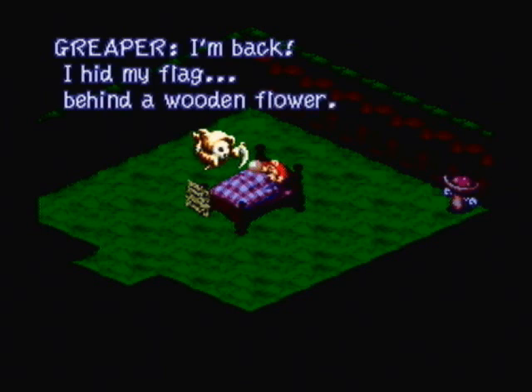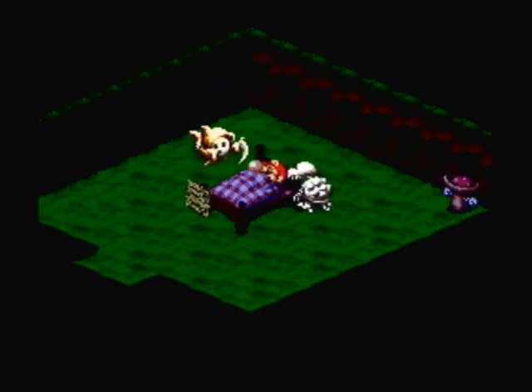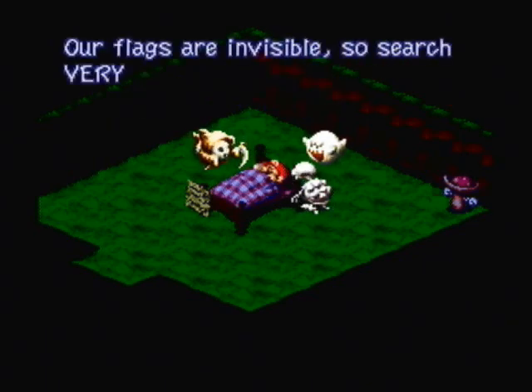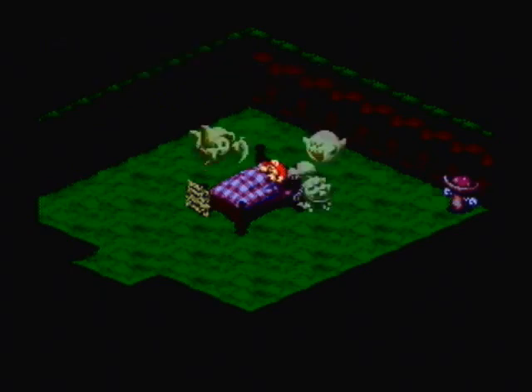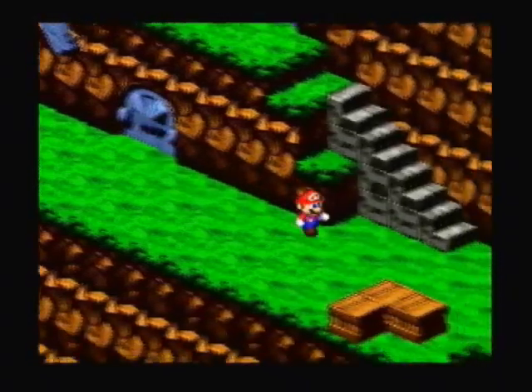Each ghost gives a hint about where their flag is hidden. Creeper hid his flag behind a wooden flower. One flag is under a green bed. Another is between an O and an A. Our flags are invisible, so search for them really carefully. There is an indicator when you find a flag. Let's go ahead and find those flags.